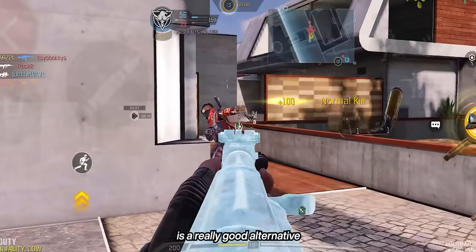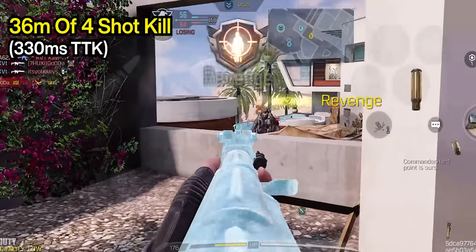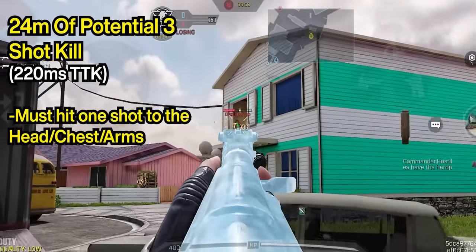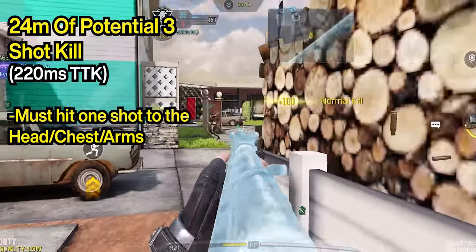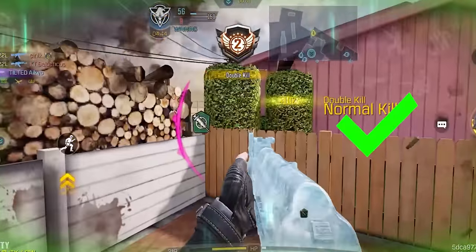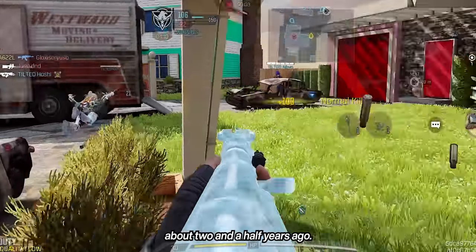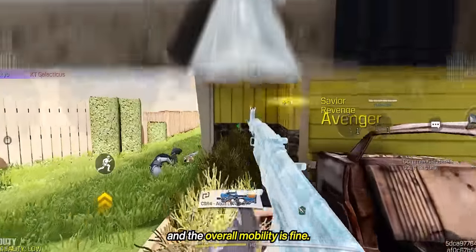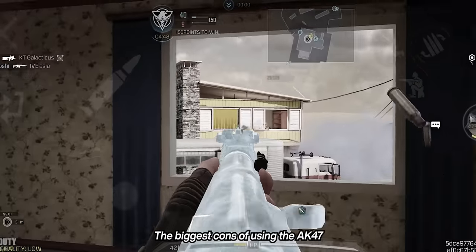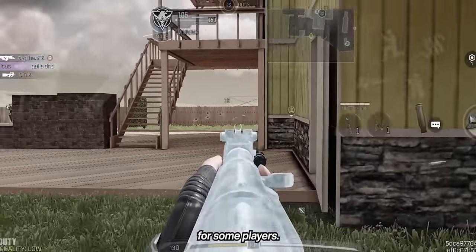The AK-47 is a really good alternative to the Kilo-141. It has 36 meters of 4-shot kill range and 24 meters of potential 3-shot kill that's easy to achieve, since you only need one shot to the head, the chest, or the arms. This is what we had with the DRH when it was top meta about 2.5 years ago. BSA is great for playing range and the overall mobility is fine. The biggest con is its recoil, which can be a bit hard to control for some players.